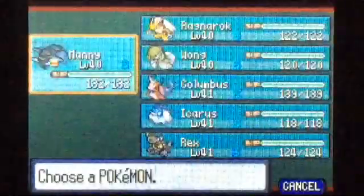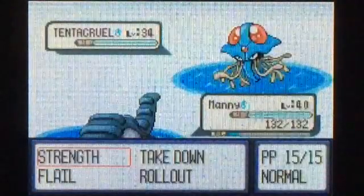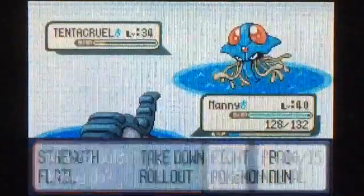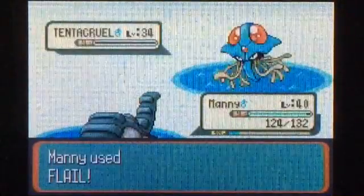There's no trainers on that little island. We do have a swimmer here — I've got Manny up front, I think I'll keep it like that. We'll have to traverse these routes a few times to get through all of them. We'll go ahead and use Strength on this Tentacruel — he is faster, which is unfortunate, but he's going to use Acid which is not very effective. Strength almost kills; a Flail will finish him. All right, there we go.